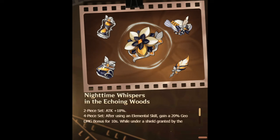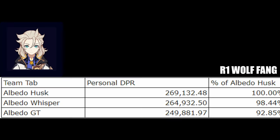Starting with Albedo, I calculated this set on him assuming you are using him in a team where he actually wants to use his burst, since otherwise there would be no reason to consider this set on him over Husk or Golden Troop. Based on what we've seen from Navia in the 4.3 trailer and knowing her set is a Geo set with attack percent, I'm assuming she's going to be an attack-focused Geo DPS, sort of like Ningguang.